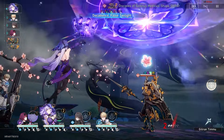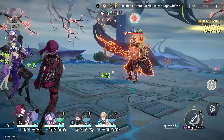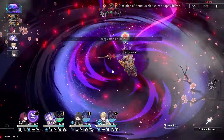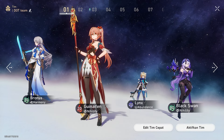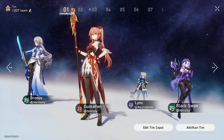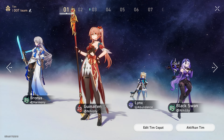Now for those of you who are whales and spend a lot of money in this game but just started playing Honkai Star Rail in 2024 — similar to the previous party, the team should have at least one healer or shield and one DPS. This is the best whale party in my opinion if you start playing in 2024.